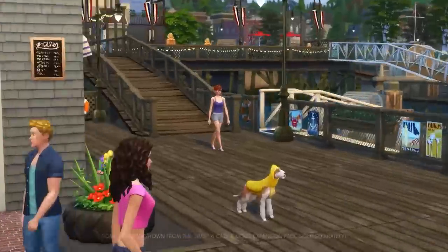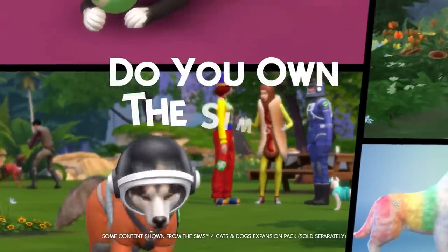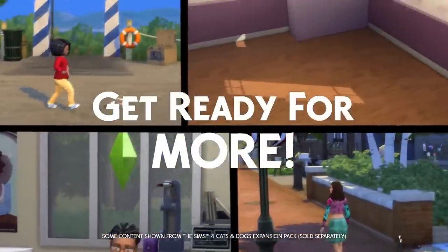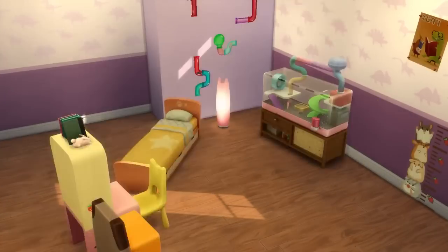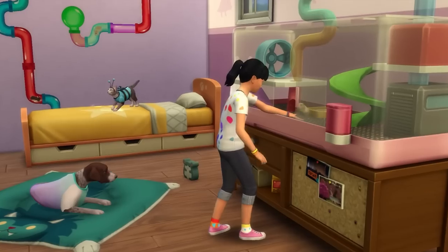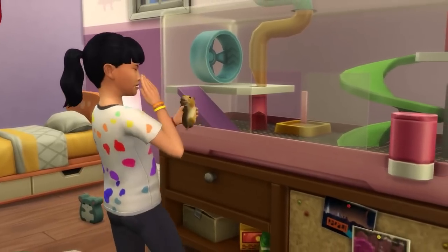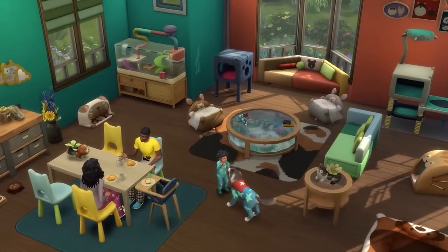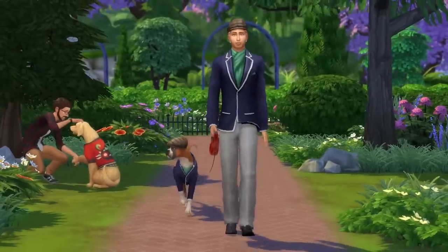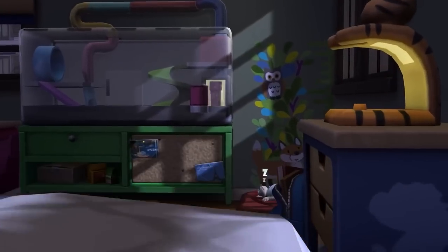This is my review of The Sims 4 My First Pet Stuff, part of a series where I review every single pack for The Sims 4 including older ones, with a new video uploaded every week. I call this My Second Pet Stuff instead of My First Pet Stuff because this DLC requires you to own Cats and Dogs as a prerequisite. It comes with random costumes for cats and dogs, pet-inspired build/buy for kids rooms, and a rodent cage. This pack is the most controversial pack for The Sims 4, so there is a lot to go through.